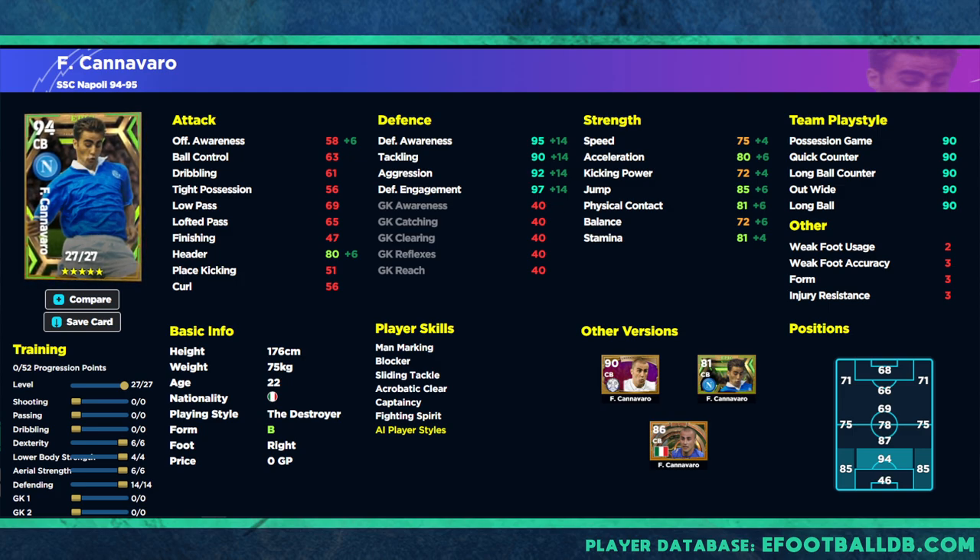His defensive stats are insane: 95 awareness, no stat in defense under 90, 90 tackle, 92 aggression, 97 defensive engagement. What really sets this card apart is his physical contact of 81 and acceleration of 80 — that is a ridiculously good balanced card. If this card had interception I think it would be top three center backs in the game; without it, he's definitely top ten. His lack of height is a concern, but I'd play him in a back three on either the right or left, with a dominant strong center back in the middle to anchor it.